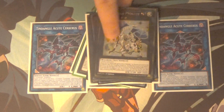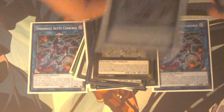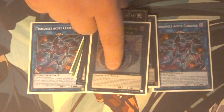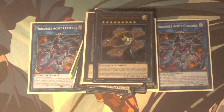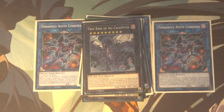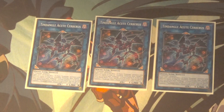One Constellar Ptolemy M7 — just a really good rank 6. And because I always look for a reason to play this guy: Number 92 Heart-eartH Dragon. I freaking love this card — it's one of my favorite Xyz — and because we have so many level 9s in here it does come up every now and then. Also Dyson Sphere for just being able to punch directly, and True King of All Calamities — because this thing is obnoxious as all hell. Aside from Acute Cerberus, you don't make the extra deck too much, but I like to have a versatile extra deck just in case.